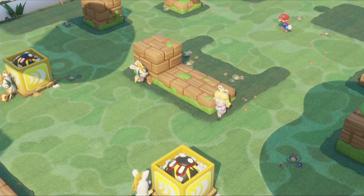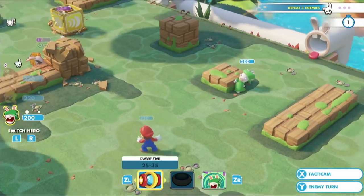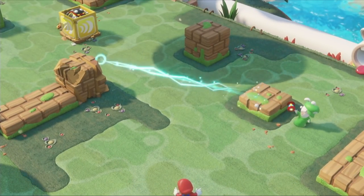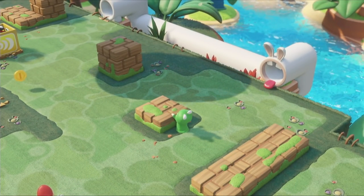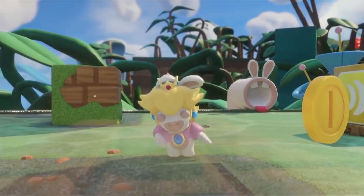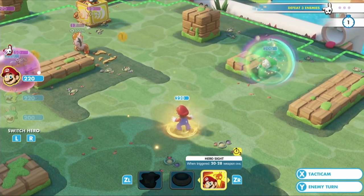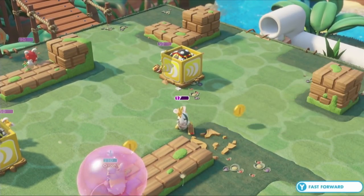You can also attack the enemy behind cover and expose them by destroying that cover, which is really interesting strategically because for next turns, you'll be open for attacks. Last but not least, techniques — from defensive ones like Rabbid Peach's shield boost, to offensive ones like Mario's Hero Sight, where he's able to attack the enemy even if it's not his turn as soon as the enemy moves.